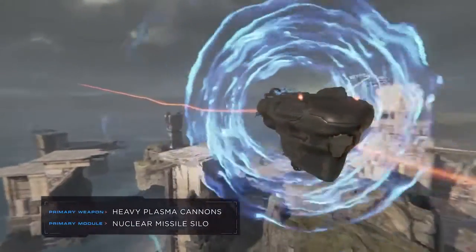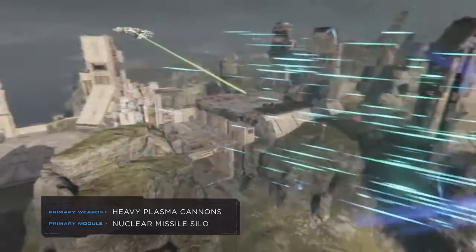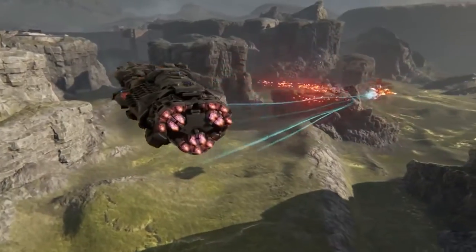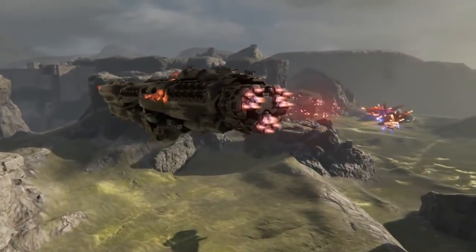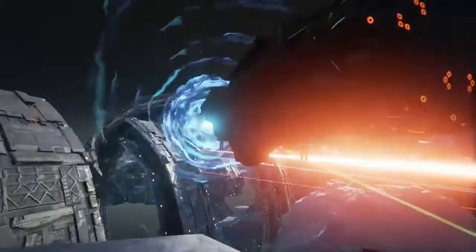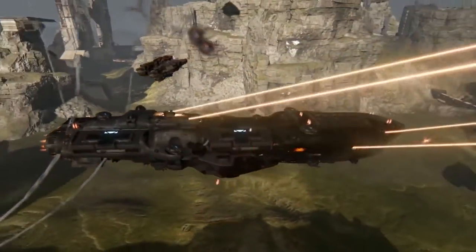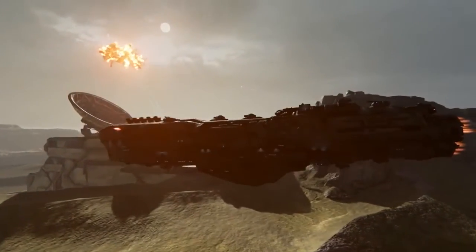Which brings us to our final ship, the Dreadnought. It's built for survivability and for causing massive damage. It's all over when one of these maneuvers alongside an enemy and delivers a broadside. The Dreadnought is the heaviest class in the fleet — hard to take down, and their weapons pack a brutal punch.